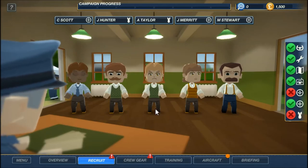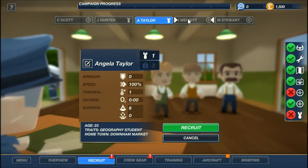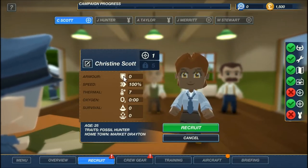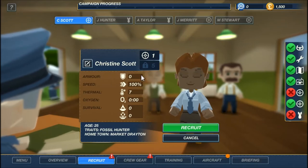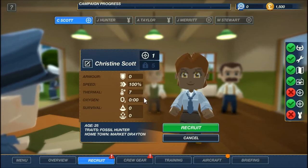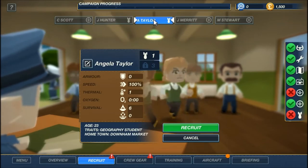Now we're looking at gunners and bombers. We have Christine Scott — I'm not sure what stats make a good gunner. I believe this is their level, and I think they're all level one. Armor is probably going to be important; I don't know if they'll get shot at more often than anybody else, but armor seems critical for them. Speed might not be the biggest thing for gunners since they won't be moving that often. Thermal and oxygen might be important for everybody. Joseph Hunter doesn't seem any better than her.